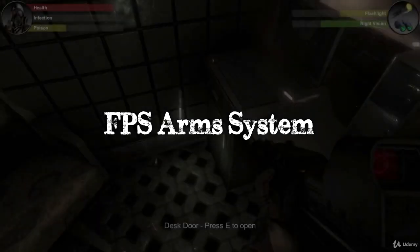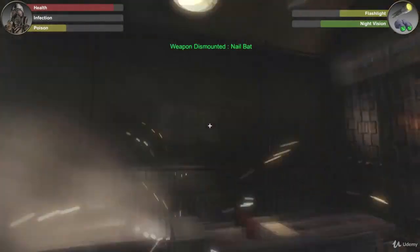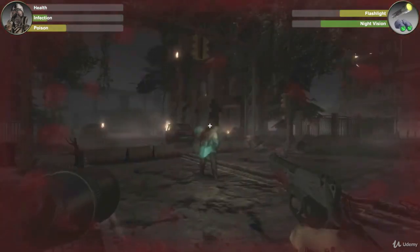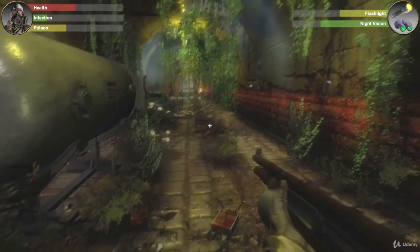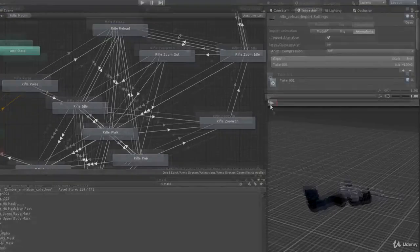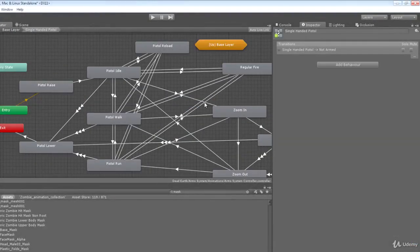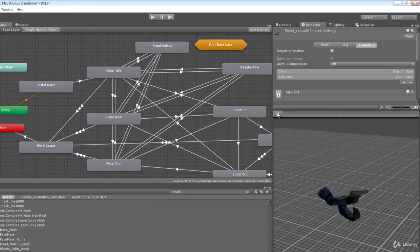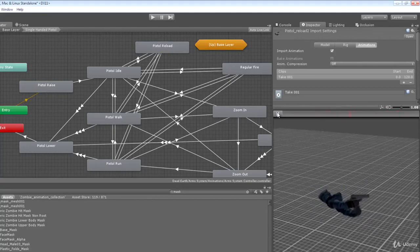We are also going to create a first-person controller with a multi-weapon capable first-person arms rig. This is not quite as simple as it sounds and will require constructing a complex animation state machine for our arms that can dictate changes at runtime at very specific times to objects in our scene hierarchy. For example, an animation to reload a pistol will also need to communicate with the scene hierarchy to ensure that the pistol clip game object is enabled and disabled at the correct time throughout the animation.